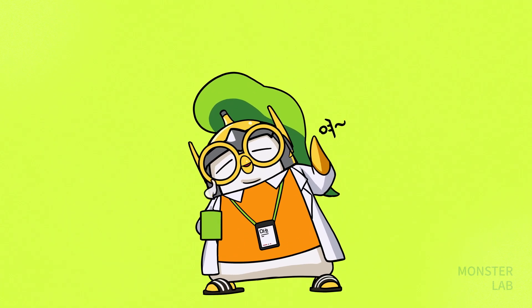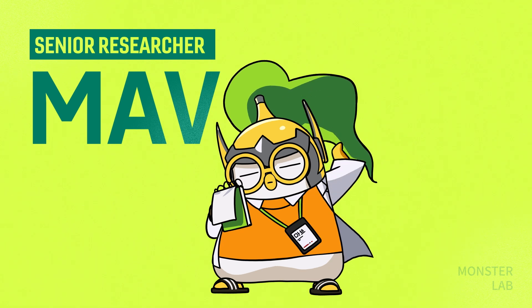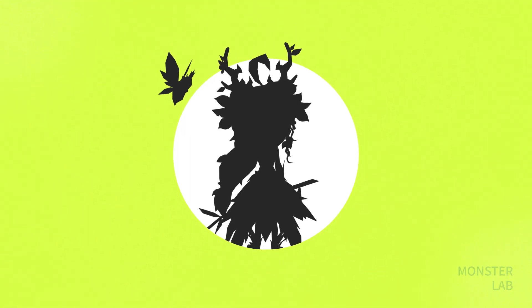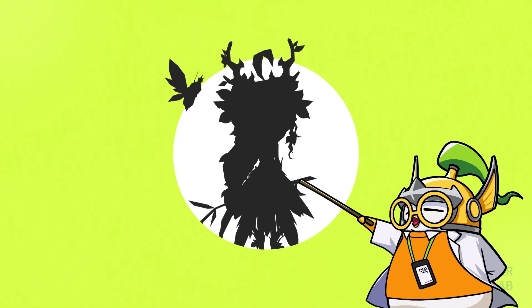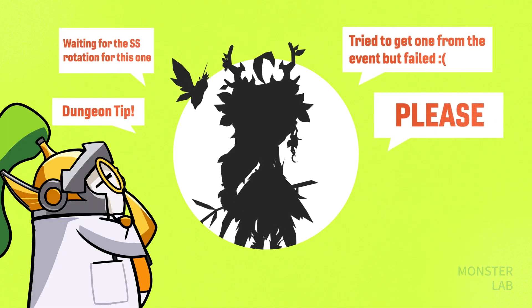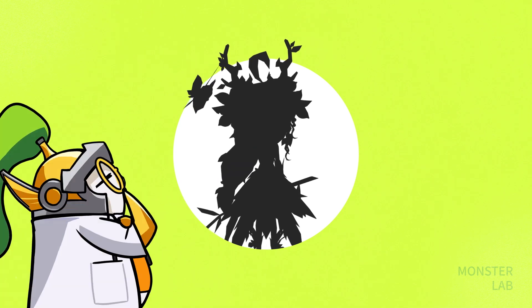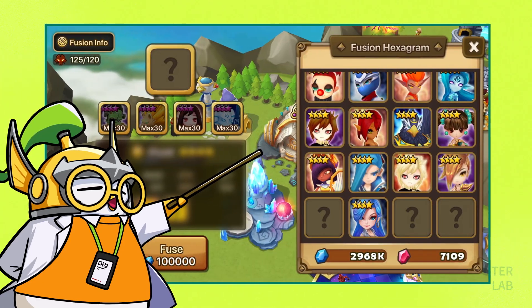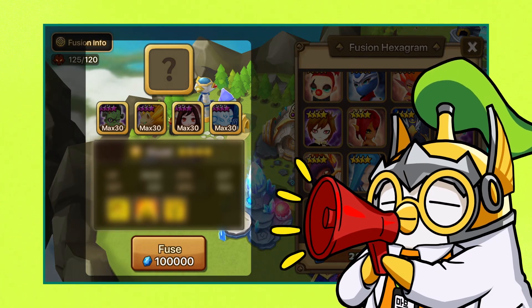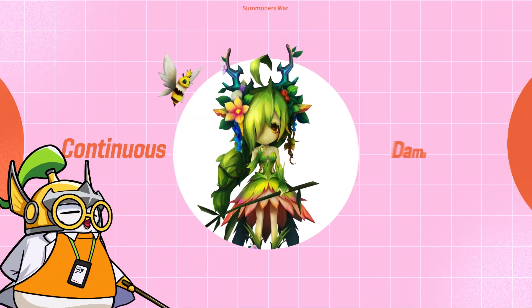What's up everyone, your favorite penguin is back — or at least I better be your favorite. How many penguins do you even know? I'm here to introduce an amazing friend of mine. Can you guess who it is? I'll give you a few hints — it's pretty clear from the silhouette, but play along. One: a lot of people want this unit. Two: they're so powerful that folks often have two of them. Three: they were recently added to the fusion hexagram. Yep, that's right — it's Melia, the wind dryad!